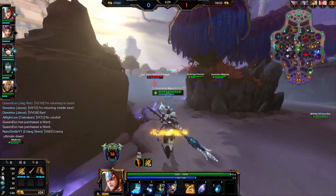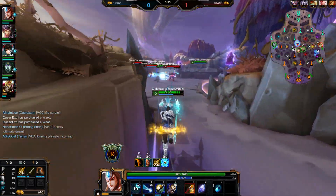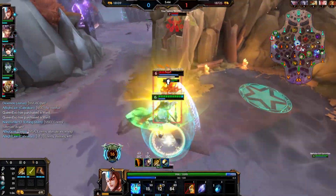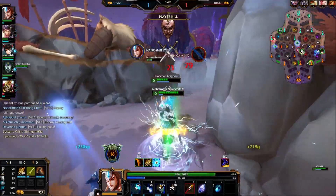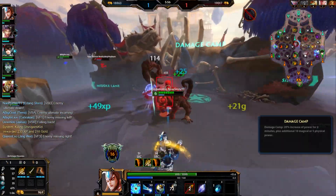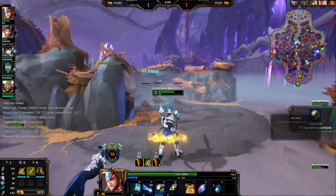I'm going to tell my team their enemy's ultimate is down — they could probably look for a kill now. Or I might just snoop around myself. Wait, is that his dash down? Yeah, that was his dash down. All right, we got a kill — nice! Looks like Bracken is actually pushing up now, winning against Vomit, which is really nice.